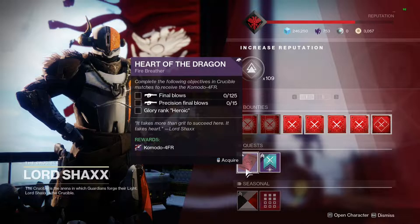To start the quest, just head on over to Shaxx in the tower and pick up the quest called Heart of the Dragon in his pursuits tab.